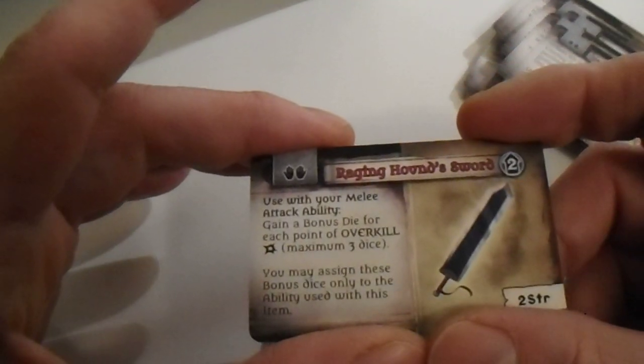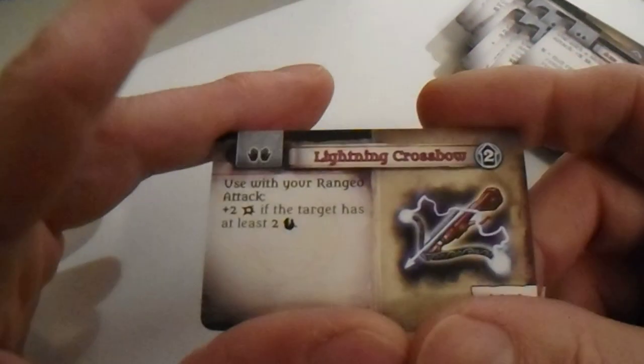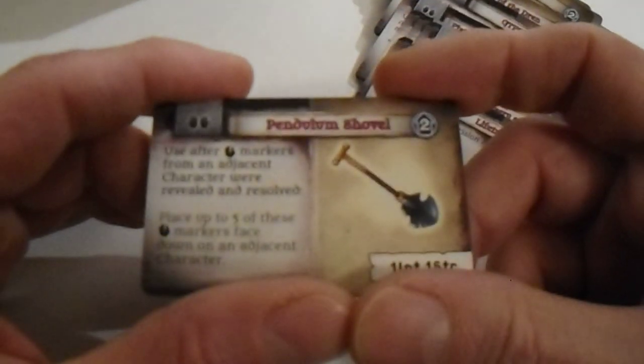Raging Hound Sword, Darkest Bow, Axe of Random Death, Lightning Crossbow, Taser, Fan of Misery and Doom, Lifetap Branch, and Pendulum Shovel.